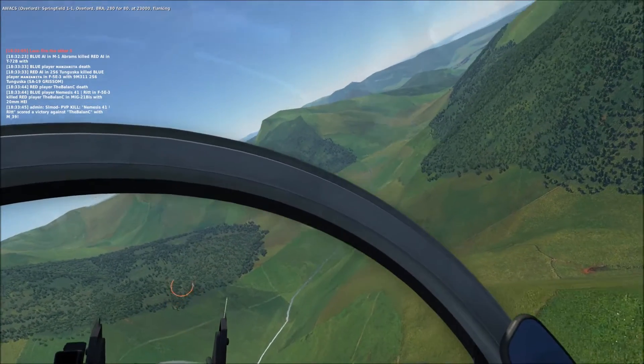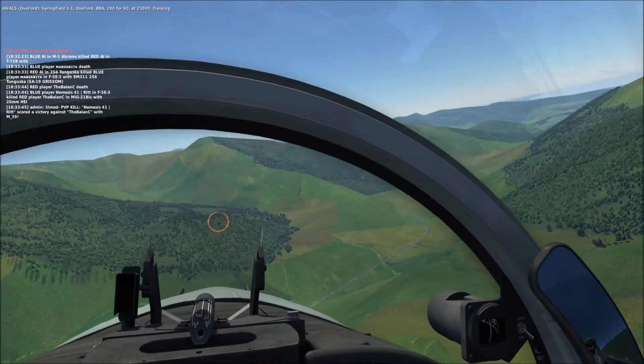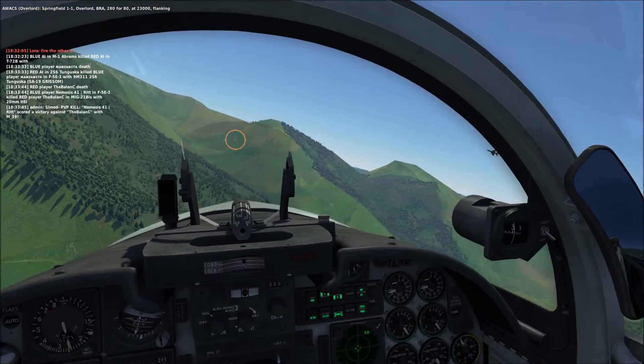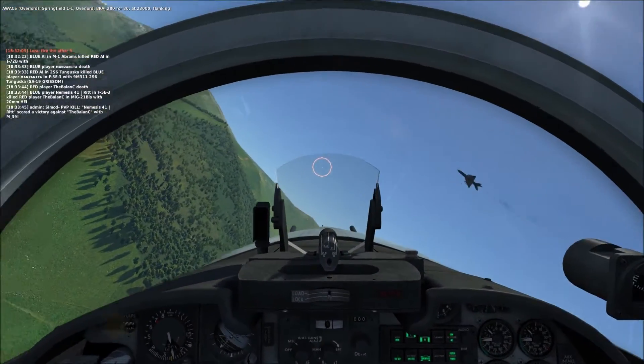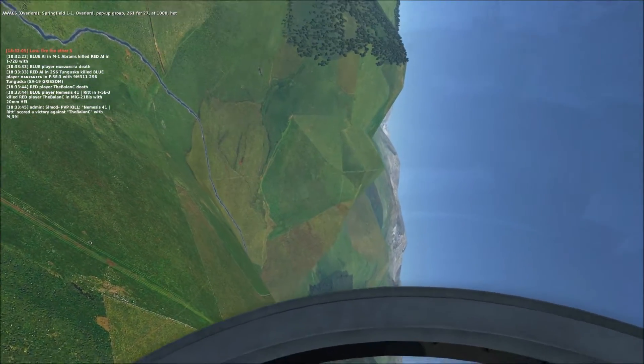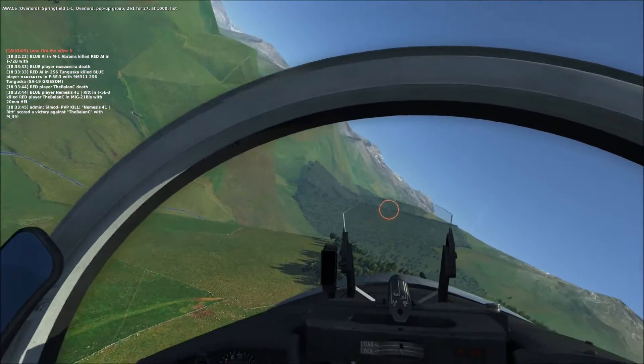Springfield 1-1, Overlord. BRA 2-8-0, 4-80. Altitude 23,000. Flanking. Springfield 1-1, Overlord. Pop-up group. 2-6-1, 4-20-7. Altitude 1,000. Hot.